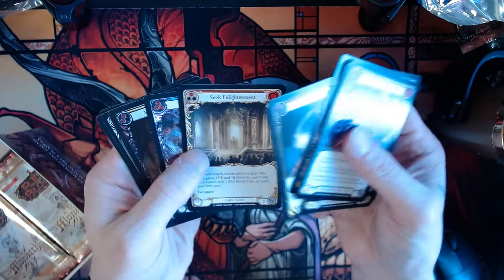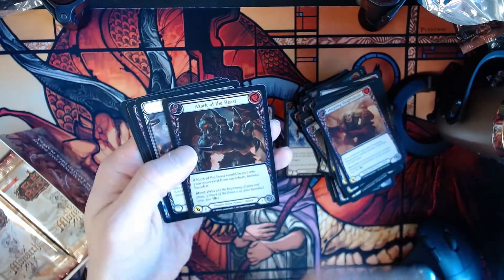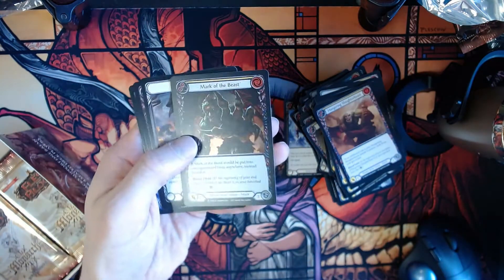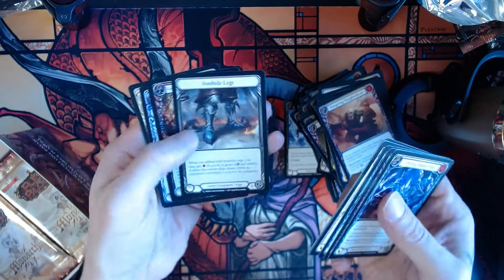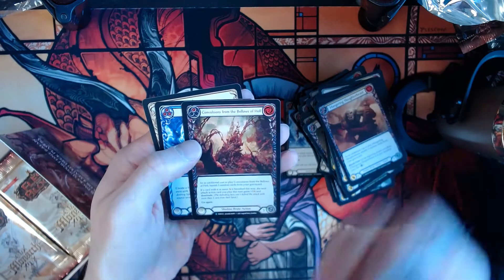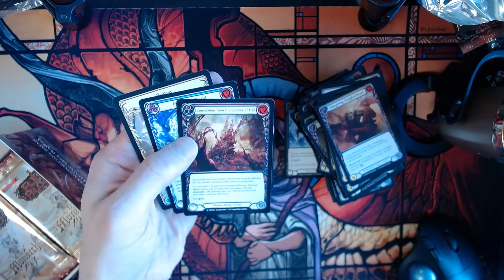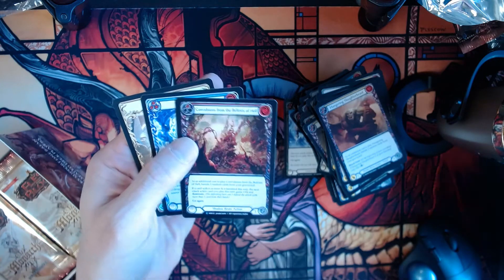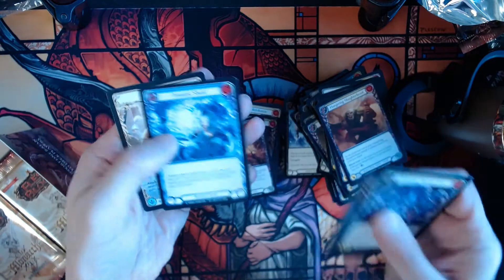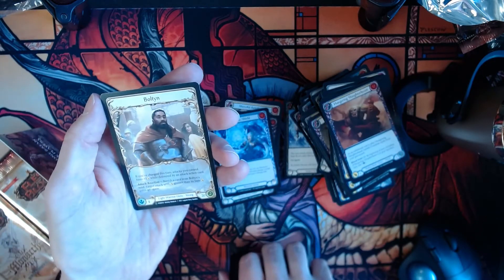Seek Enlightenment, Spew Shadow — there's our foil, another majestic. Mark of the Beast — another foil majestic, that is great. Ironhide Legs. Convulsions from the Bellows of Hell — okay, that's the name of this card. That's incredible. Prismatic Shield and there's our light warrior hero Bolton again.